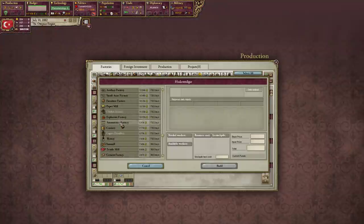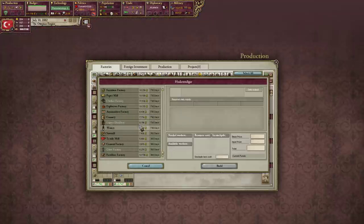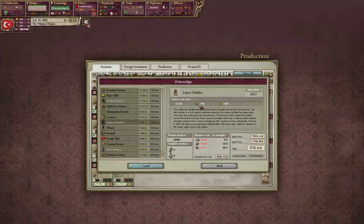I'm also going to build a glass factory. Let's do a glass factory. We should be able to get enough fruit. Need coal for that. For the liquor distillery we have enough grain. We have enough glass.